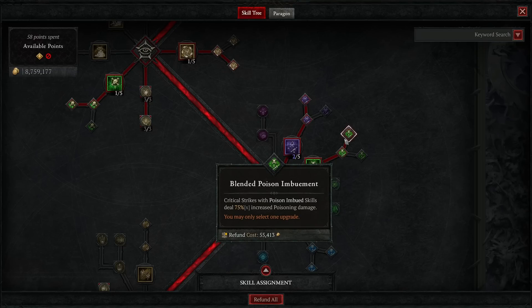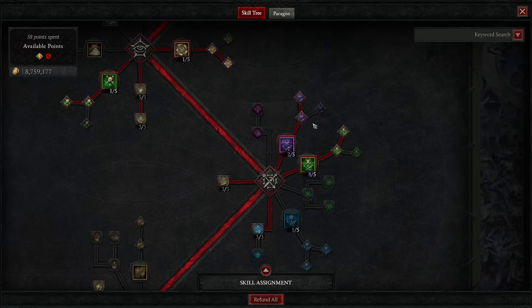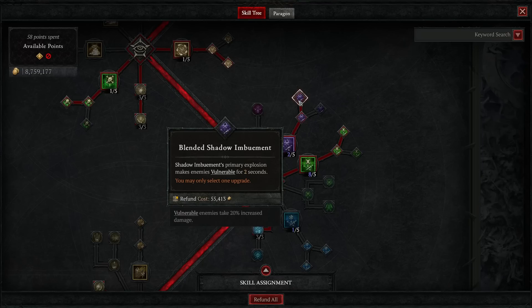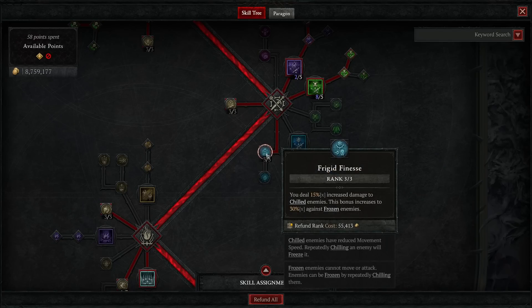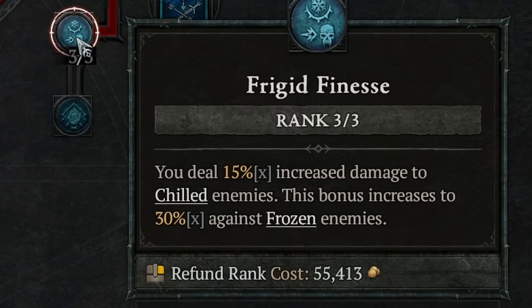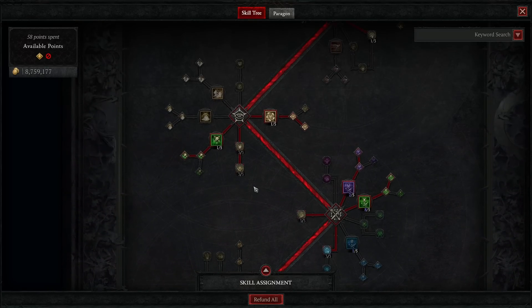For imbuements, fully spec into poison imbuement and get Blended Poison Imbuement — this talent makes critical strikes melt bosses and is very good. Then shadow imbuement: I only put one point in the base skill because you don't really need that extra base damage, so it would be a waste to put five points in it. Get Enhanced Shadow Imbuement and Blended Shadow Imbuement — Blended Shadow Imbuement is another source of making enemies vulnerable. Three points in Precision Imbuement for 9% increased critical strike chance on imbued skills, then three points in Frigid Finesse — great because rain of arrows chills enemies and our boots also chill enemies. Frigid Finesse gives 15% increased damage to chilled enemies scaling to 30% against frozen enemies, and it's a multiplicative bonus.